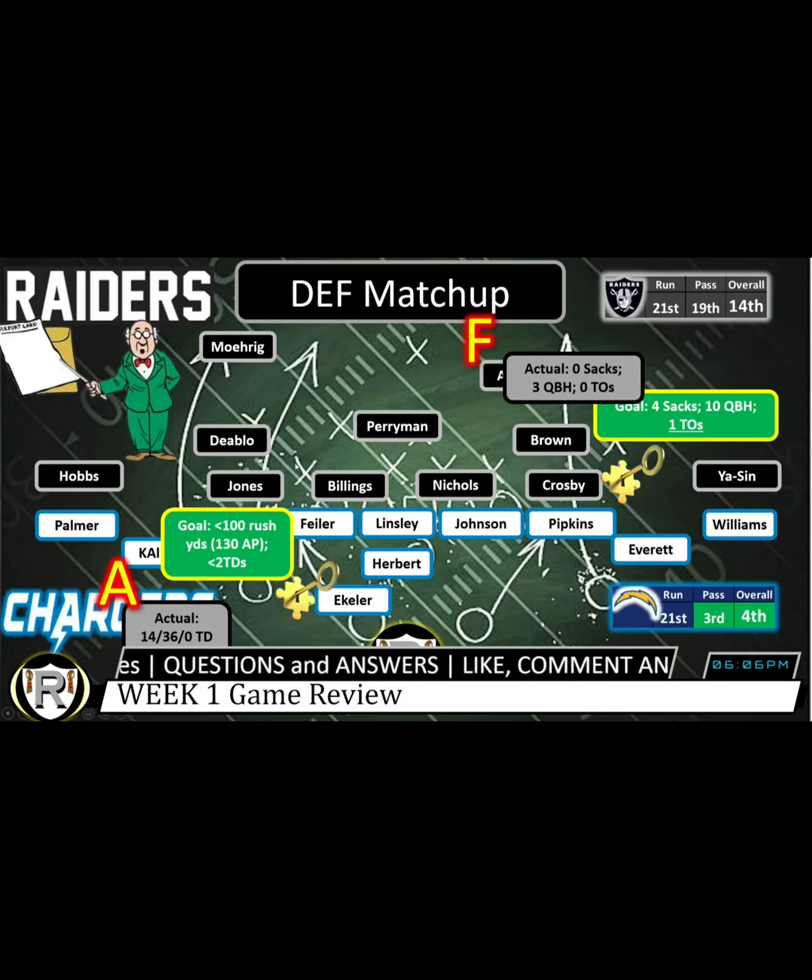Here are some examples where we were stopping the run game — they did all kinds of things inside and outside and really couldn't get a running game established. Overall they didn't really need it. I'm going to give our defense a C+. They gave up 24 points but 17 of those were in the first half — they only gave up seven points in the second half, kept the Raiders in this ball game. They were down by ten at the half and gave the offense several chances to win. We just couldn't get it done.